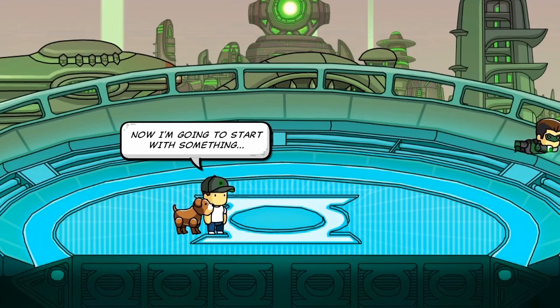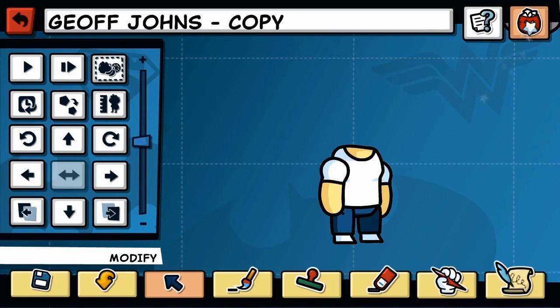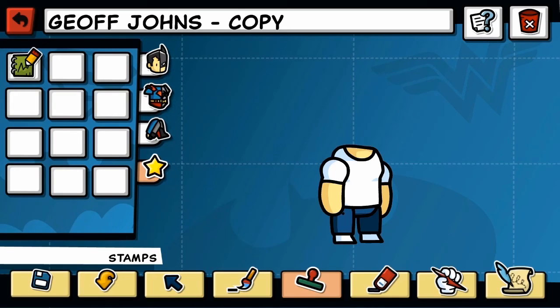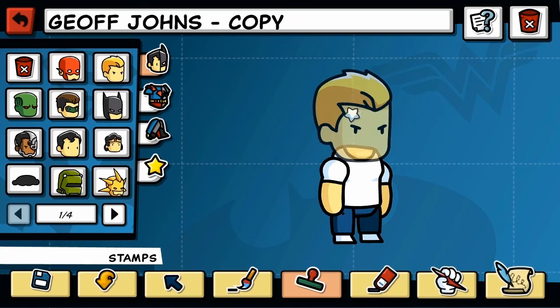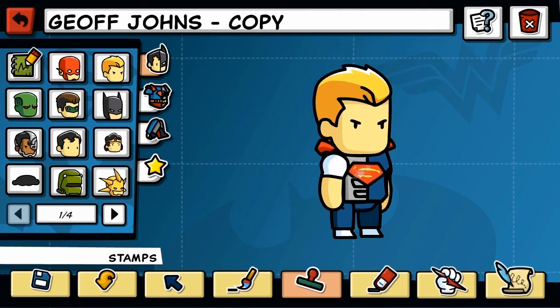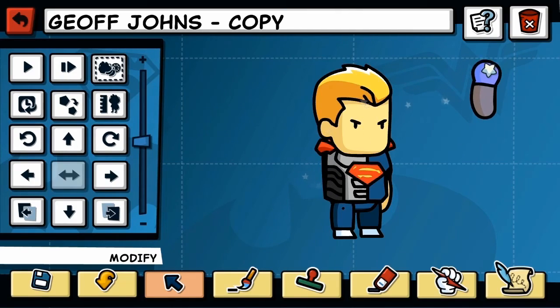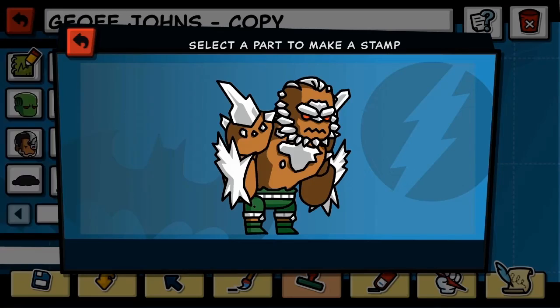I'm going to start with something like me. I'm going to spruce myself up by using objects from the DC universe — really anything in the game that's there. I'm going to start with my favorite underdog, Aquaman. And I'm going to change it up by giving myself the torso of Cyborg Superman — half Superman, half robot. I'm going to switch out these arms for some nice, big, strong arms. I'm going to take some from the strongest character I know. That's Doomsday.